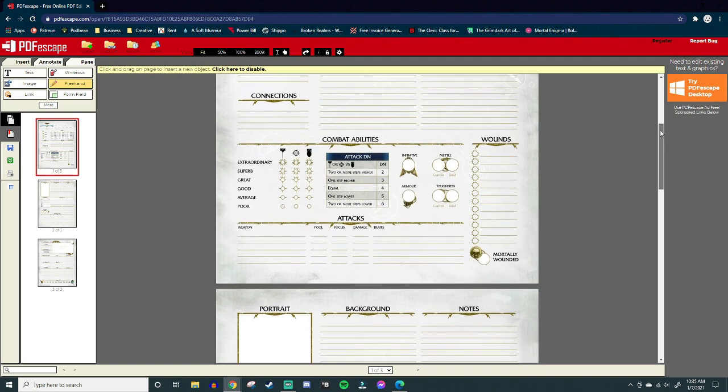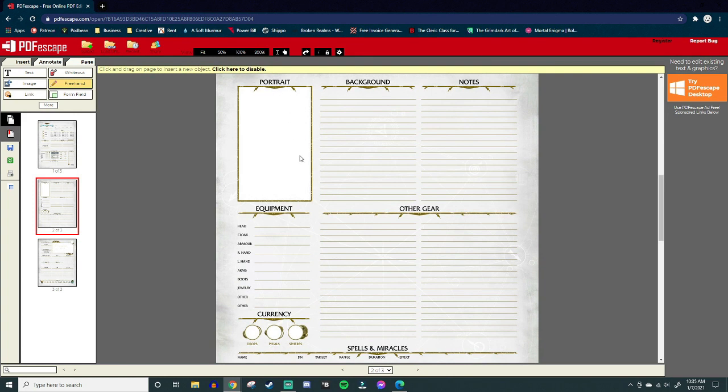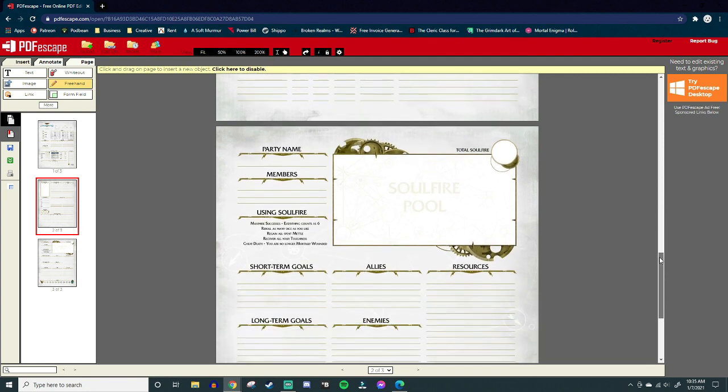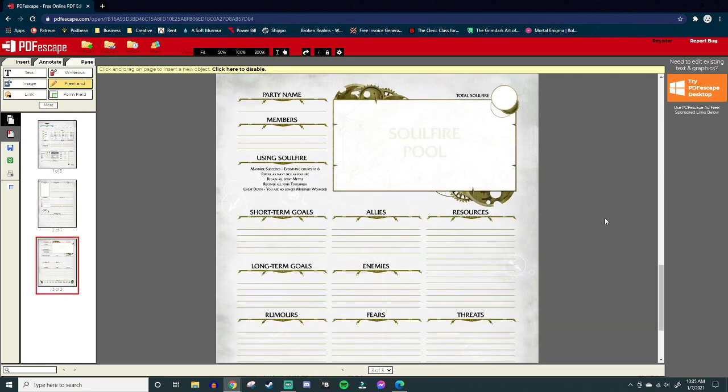The sheet also shows how many wounds your character has — we'll get to calculating those. You can slip in a portrait of your character. I'm actually an Excelsior War Priest in our game. There's room to write down what you're carrying, where your stuff is located, and you can list off any spells or miracles. The only thing really different is the third page, which has more to do with the party — soul fire, doom counter — so we're not going to worry about that today.